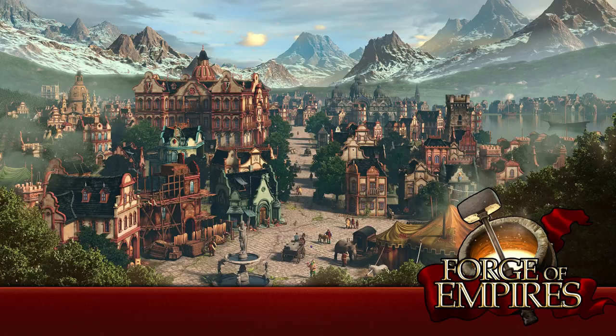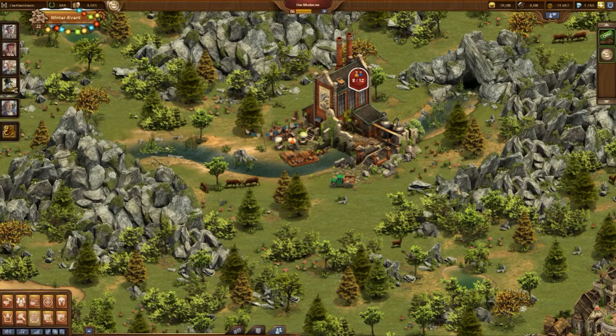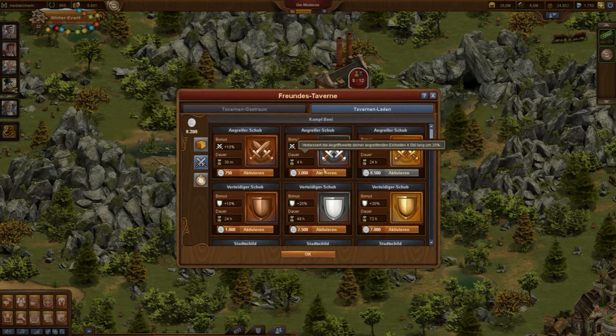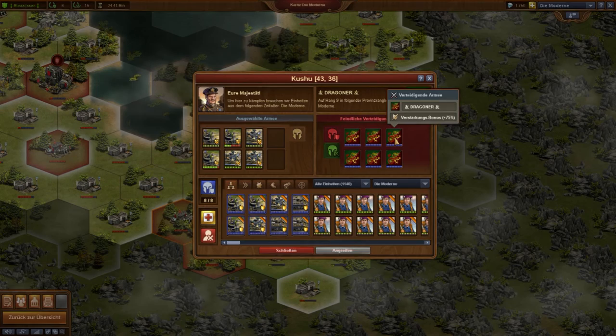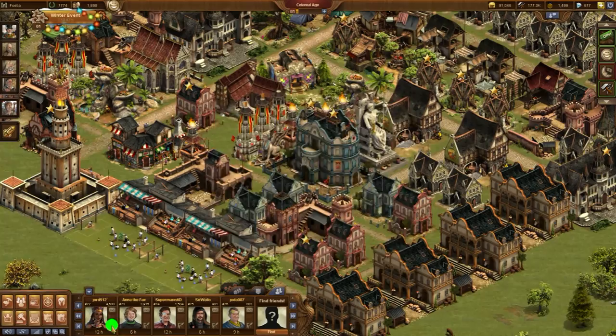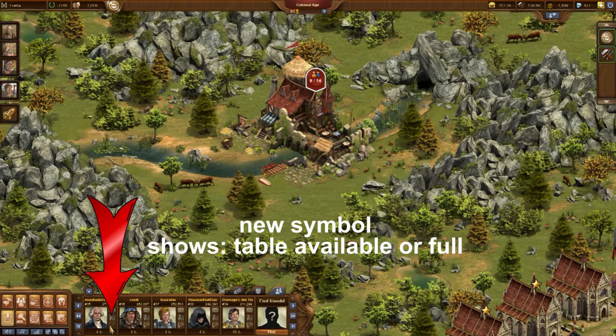Friends Tavern customizations in Forge of Empires. The Friends Tavern is still very new in the game, but already became very important. The fighting bonuses help a lot in the later fights of the guild expedition, and a 20% attack boost for 4 hours is very popular for GVG gamers who need to conquer an opponent's headquarters. Friends lists are full again and people have wild strategies on how to organize tavern visits when many tables are full.